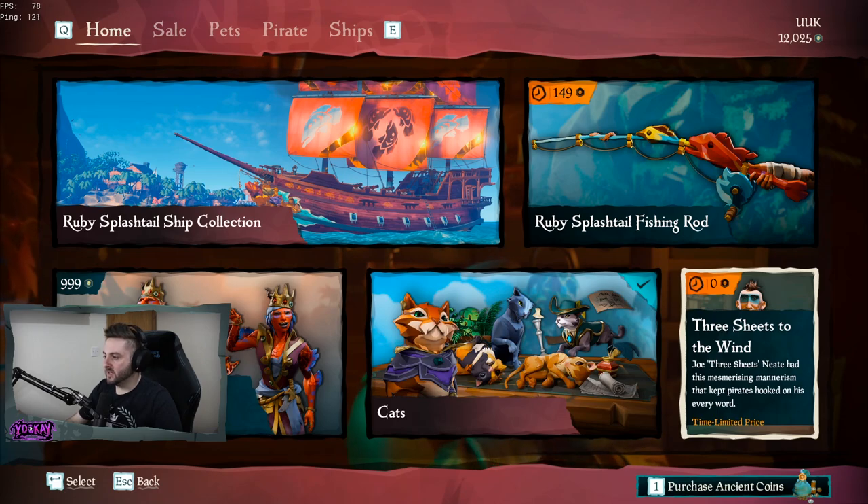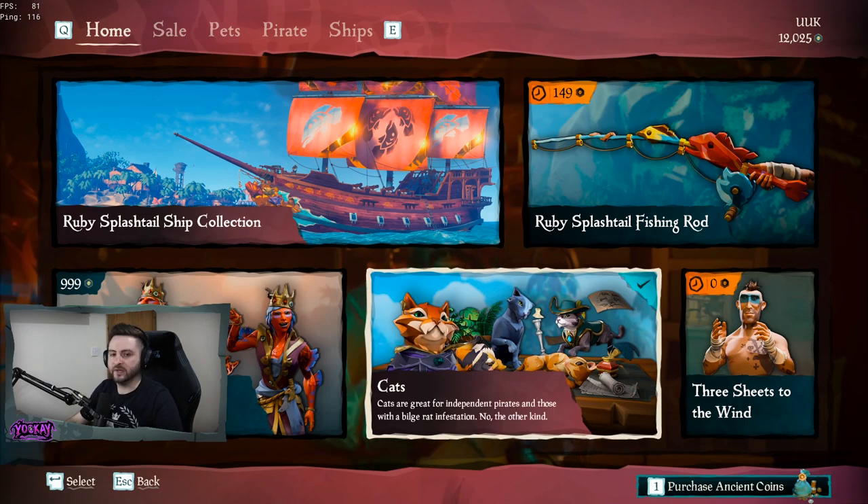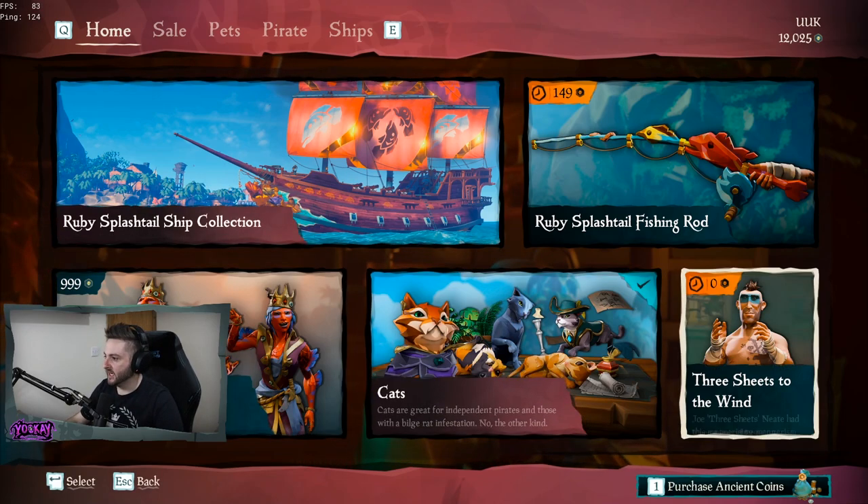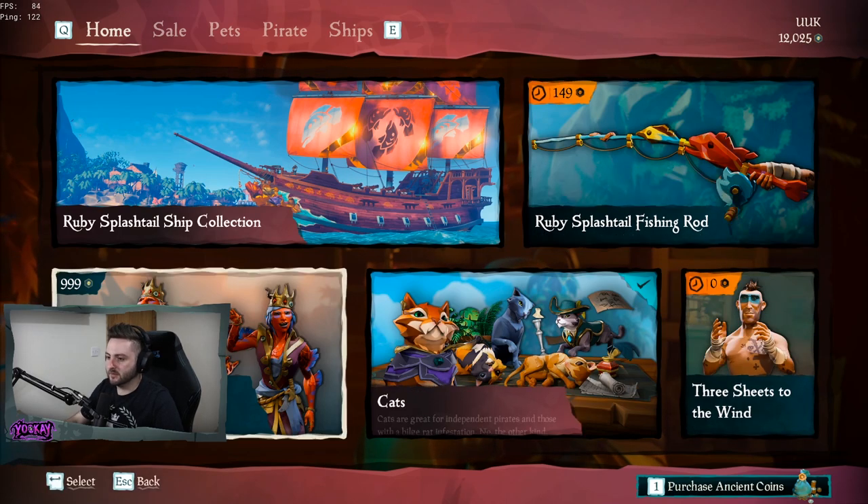There is one emote this month and it's free — Three Sheets of the Wind. Obviously an emote mocking the amount Joanie moves his hands. Pretty sure if you put Joanie in a nightclub, he could move better than Kevin and Perry.